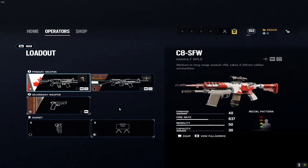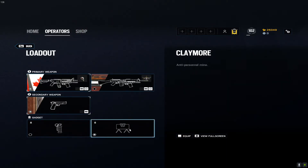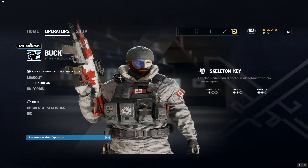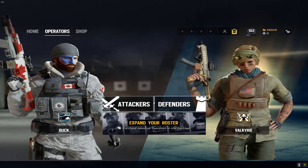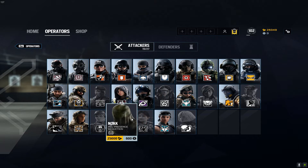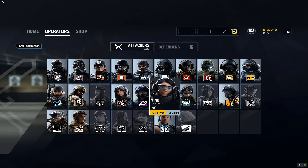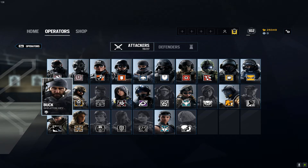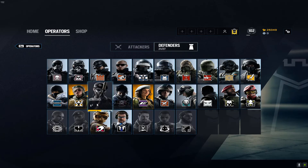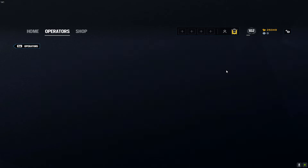Looking at Buck's loadout, there are no more frag grenades. They took Buck's frag grenades and replaced them with the claymore. They also gave Ying an extra candela charge, and Buck got one more shot per magazine for the Skeleton Key.